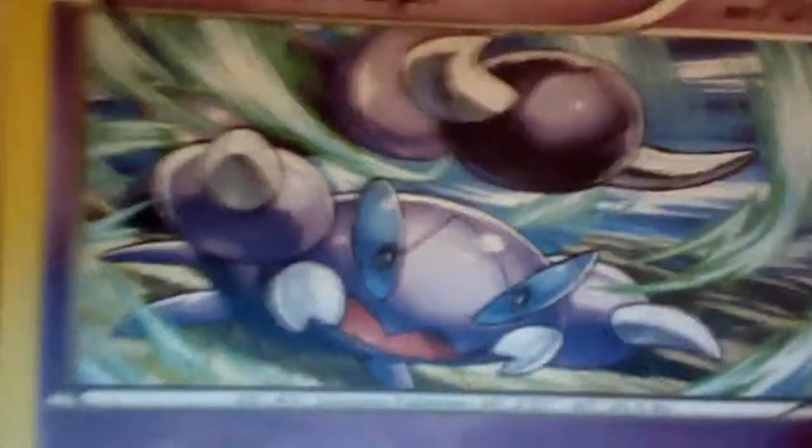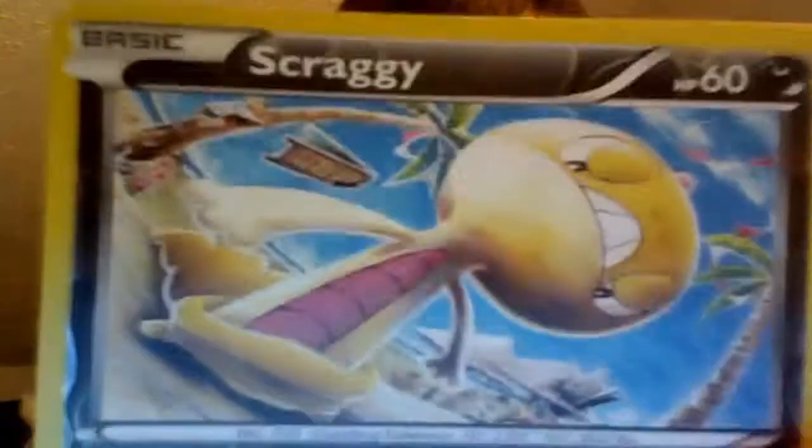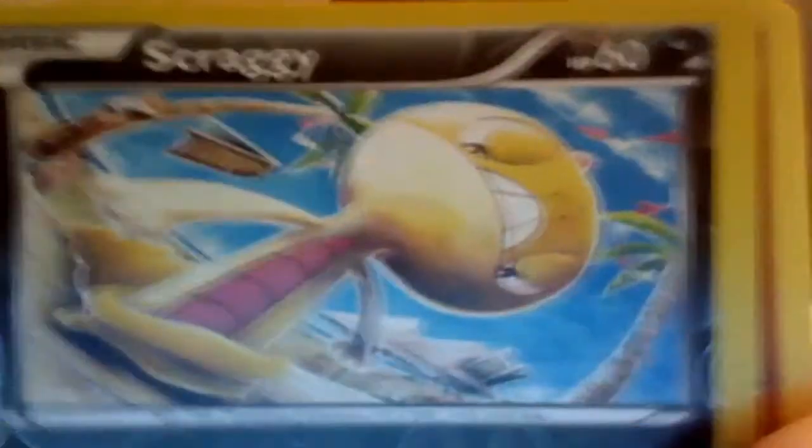Next we got our Hawlucha Furious Fist pack. We lead with Mienfoo, Shelmet, Skorupi, Trapinch, Cofagrigus, Accelgor, Pancham, Herbal Energy, and the reverse holo is a Scraggy — Scraggy's in every one of these sets. The rare is a Tyrantrum, so we got a nice Tyrantrum. I'll put Herbal Energy and Scraggy in the okay pile to use.